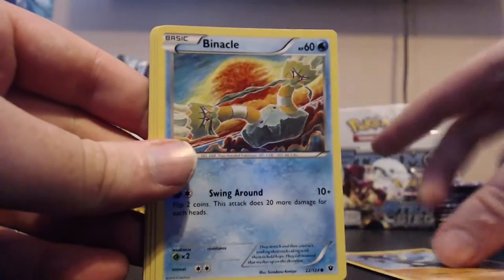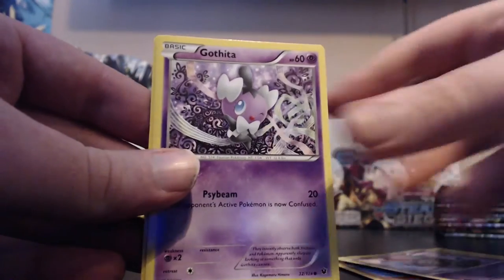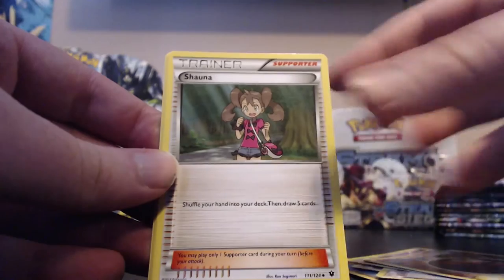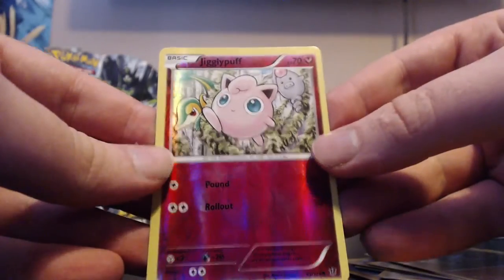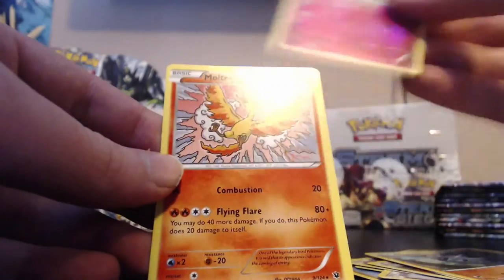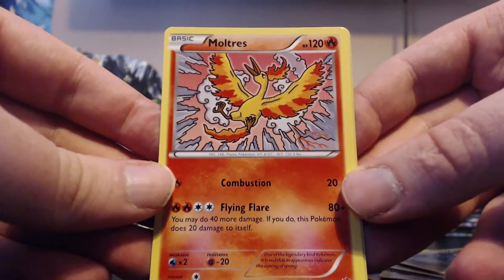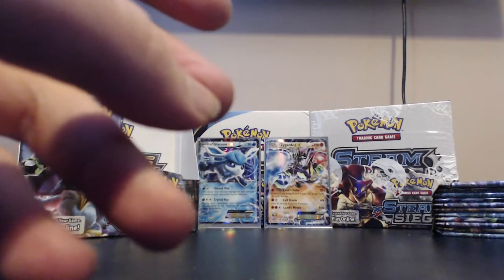Pack seven: Riolu, Binacle, Solosis, Spoink, Gothita, Strong Energy, Shauna, Pupitar. Our reverse is a Jigglypuff - such a common - and our rare is Moltres. Very nice artwork on that card, one of the legendary birds from first generation.